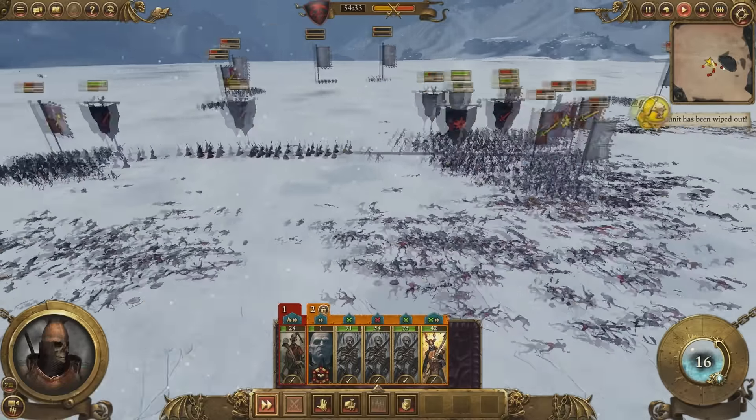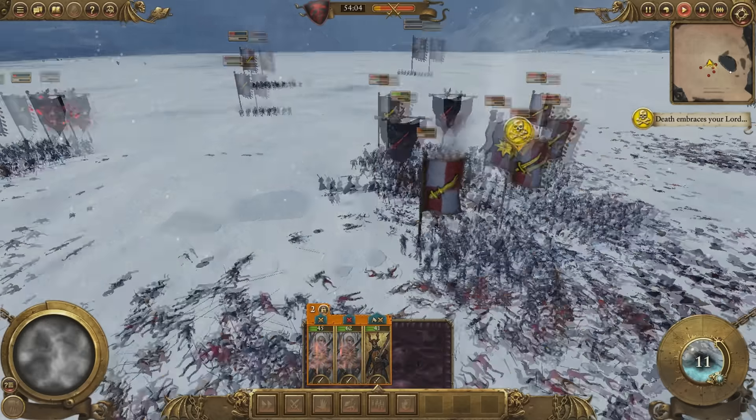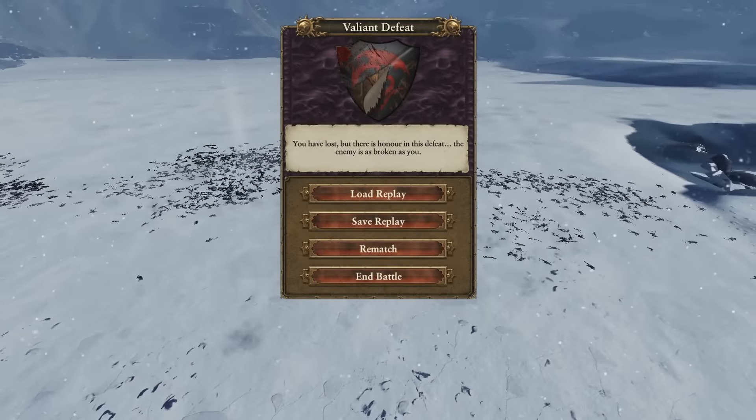A lot of the routed units are coming back, but the problem is I don't have any routed units because the zombies fight until they are dead. We are losing significant numbers here. Manfred's gone, and all the zombies have crumbled — when the leader of a Vampire Counts army dies, all the armies crumble, meaning they slowly decay. It looks like the forces of man have beaten out the infamous White Walkers across this snowy plain.